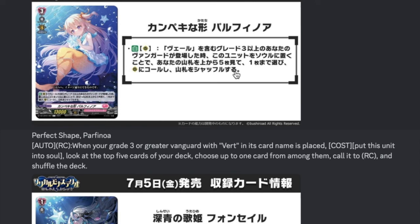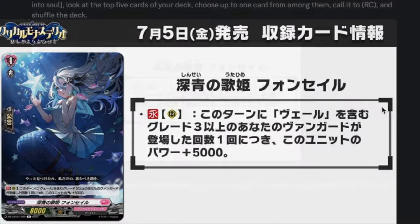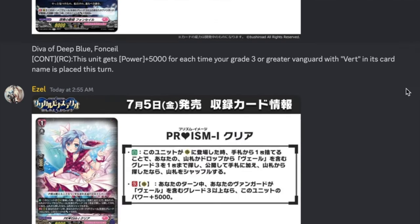Then we have Perfect Shape Parfenio, grade 2 on 13k base. Auto rearguard when your grade 3 Verde vanguard is placed — shove it to soul, check top 5, choose up to one card and call it to rearguard circle, then shuffle your deck. She replaces herself and gets you soul cards. Nice 3-of or 4-of. Then D.Va of Deep Blue Foncio, grade 1 boost, 5k shield, 8k base. Continuous rearguard: this unit gets 5k power for each time your grade 3 Verde vanguard is placed this turn. If Verde was played twice — once from ride deck, once from Parfenio — she's an 18k booster. She'd be bad if she wasn't continuous, since you need her on board for each vanguard placement. Really good card, I like her as a 4-of.